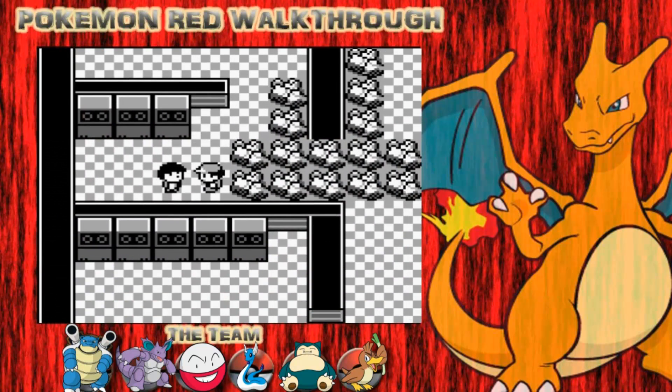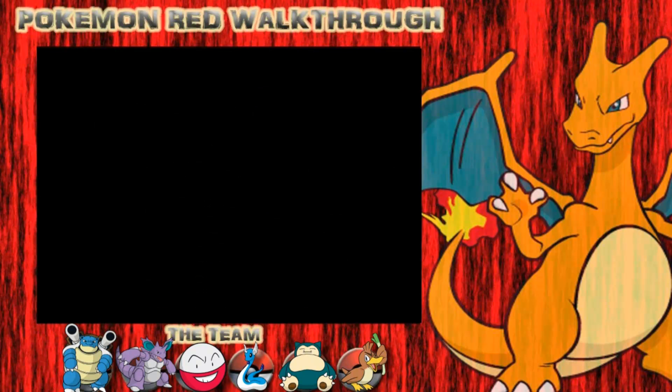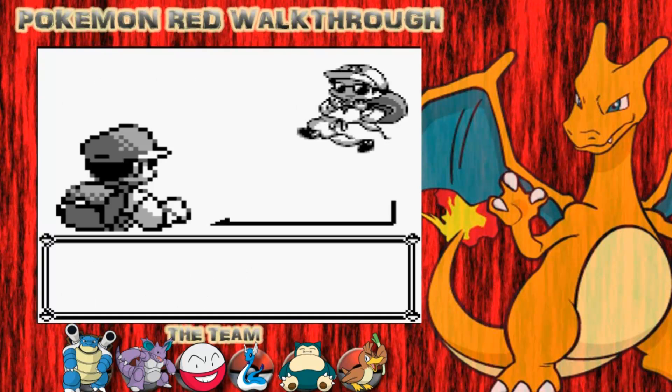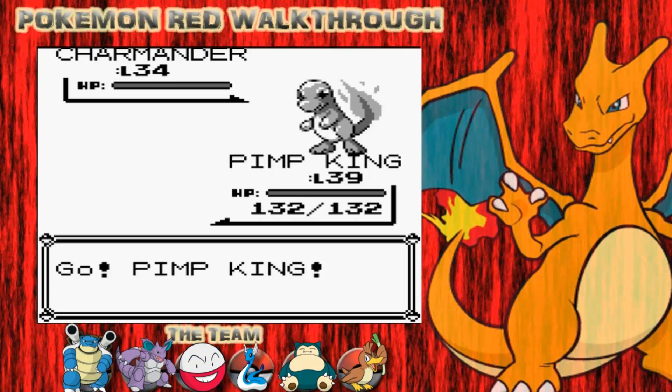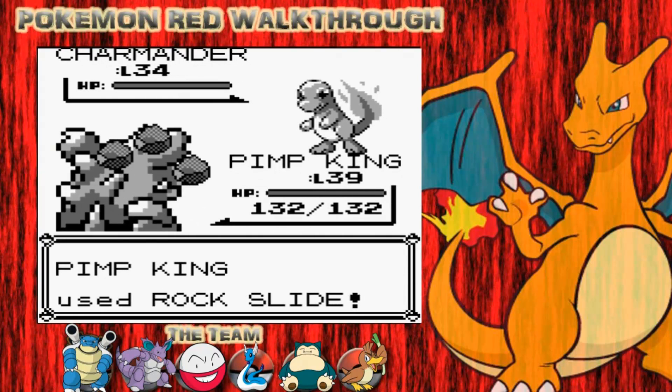I'm going to battle... I think this guy's a trainer. I can't get out - this plays as one big puzzle. These guys are Burglars. Burglar wants to battle. He's got a Charmander, level 34. So this should be easy pickings for my Nidoking, because he has Rock Slide and Earthquake. I'll just go for Rock Slide - that'll do the job. Fang the Charmander, and he should go down quite easily.